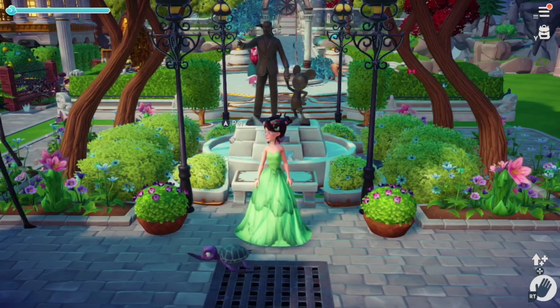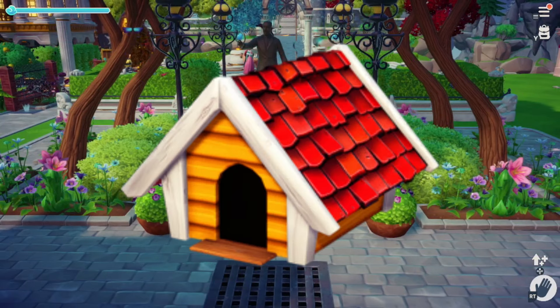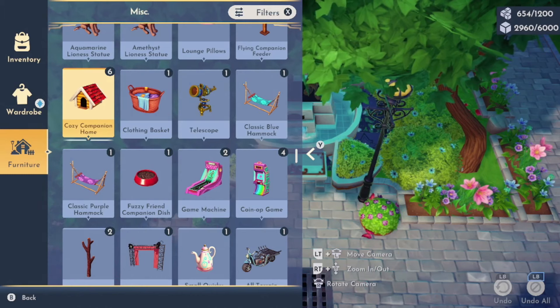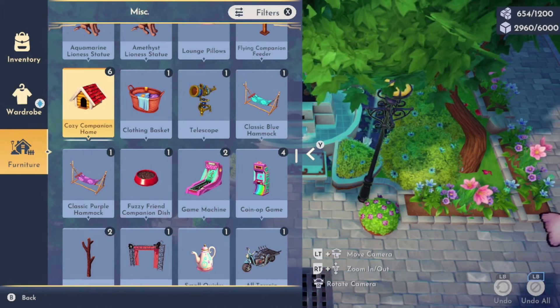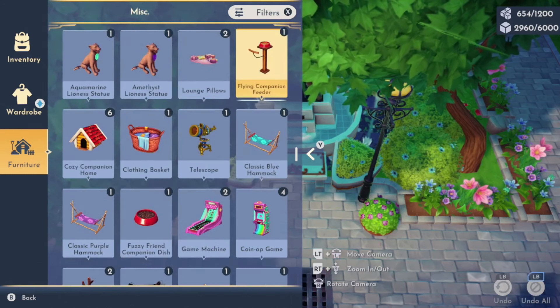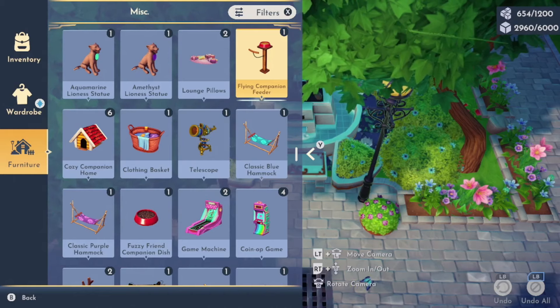Another option to display your unique critters is to craft a companion home at a crafting bench. Once you've crafted your companion house, you can find it in the essential section or the miscellaneous section. You can also craft things like the fuzzy friend companion dish and the flying companion feeder, which are items that allow your critters to interact with.